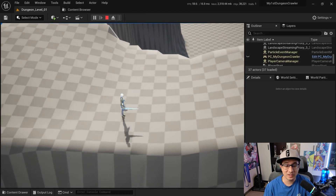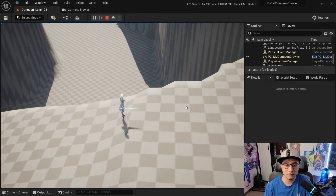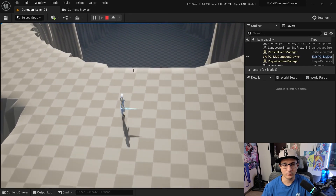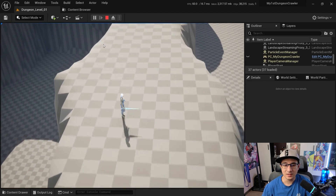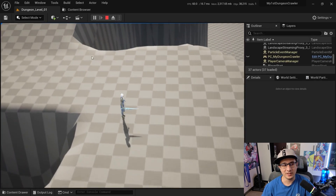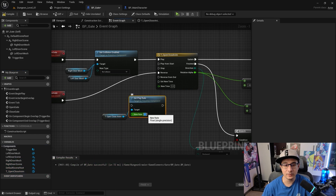By the end of that section you'll have a level, know how to use tools to create landscapes and design levels, and pick up a lot of tips from professionals who have worked in the AAA industry. It's not just an introduction video — it's the first step for you to create your game.